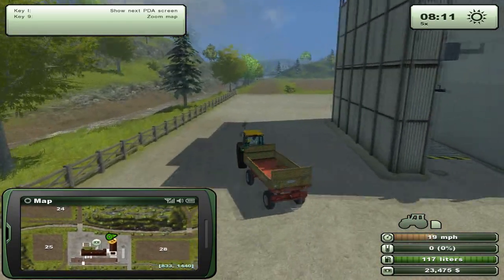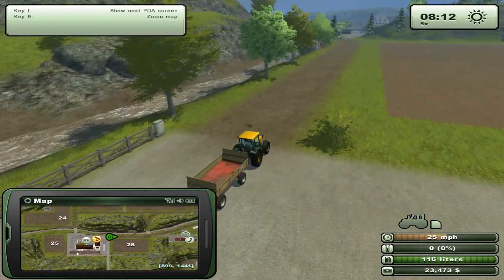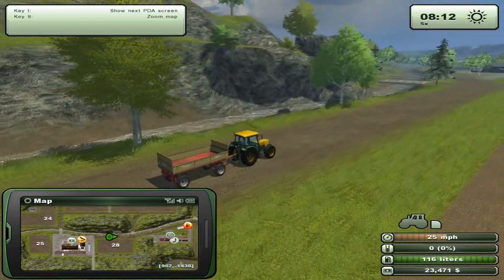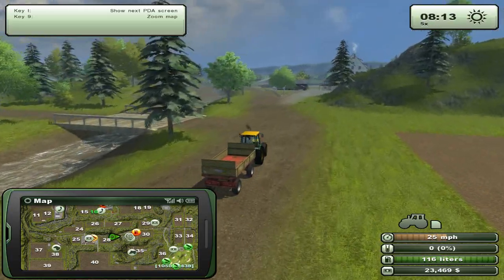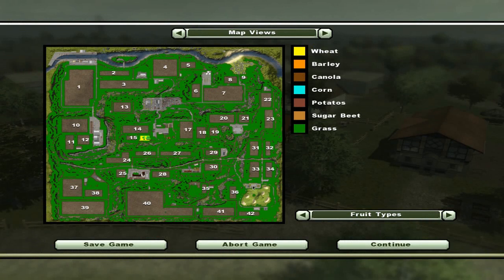Now what we should do is go back. What we'll do actually is we'll try to find that mill — not the mill, sorry, the inn. Maybe it's up north. Where could it be? It's not down here. That's the golf course. That's where we sell wool. This is the mill. This is the freight yard. This is the port. Maybe the inn is somewhere over here. That's a biogas station area.